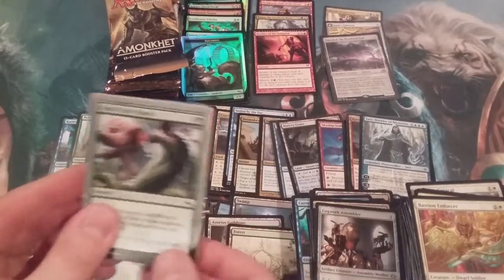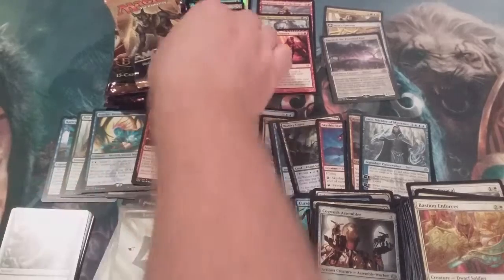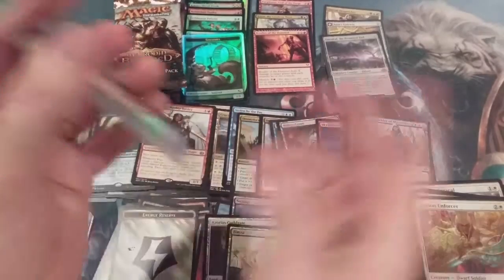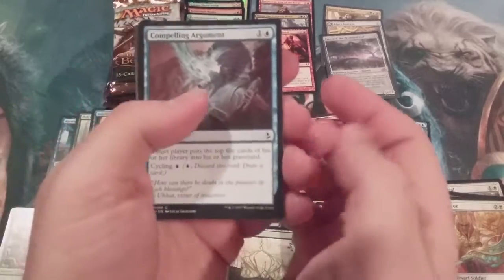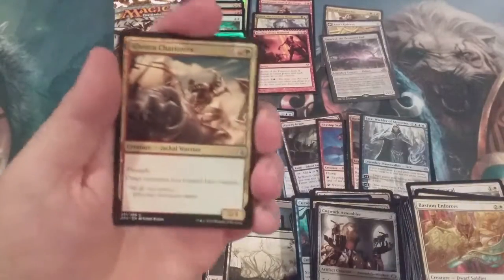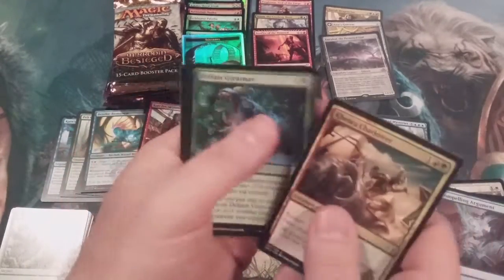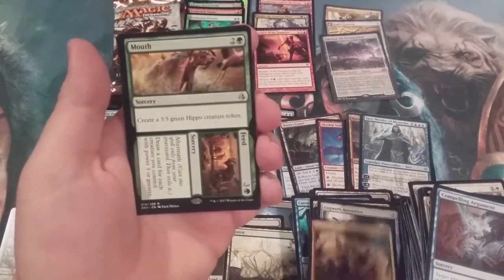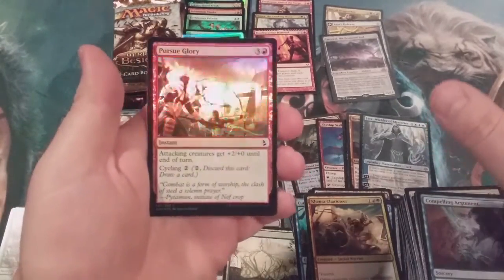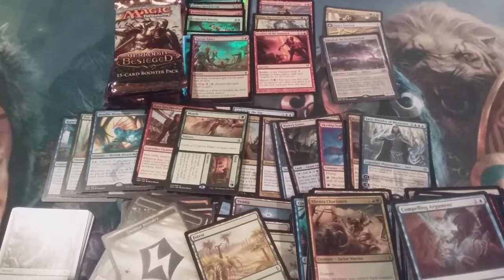We'll put our Unstable cards over here. Next up, Amonkhet — got a chance for an Invocation, perhaps, with slightly higher odds than an Invention or an Expedition. Getting through our commons: a Khenra Charioteer, Reduce to Rubble, Defiant Great Maw, and Mouth to Feed. With another foil — this one a common, Pursue Glory. Unfortunately not the kind of filler we want to see at the end of the pack.